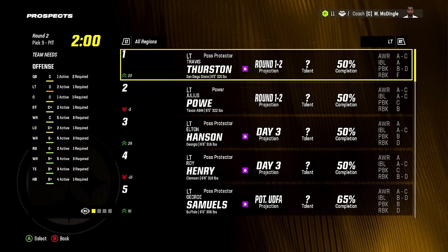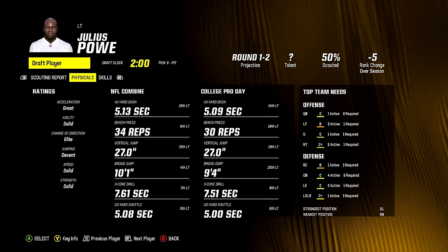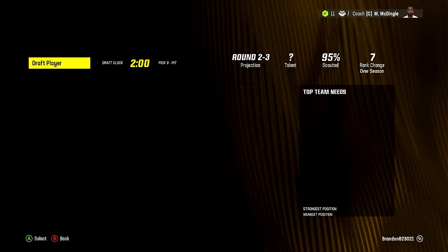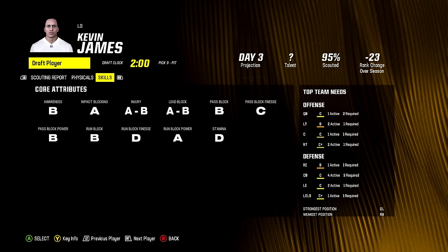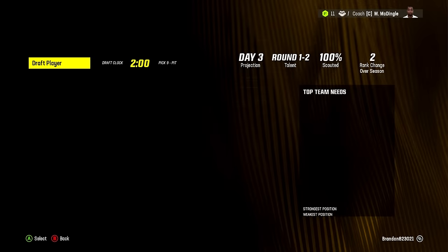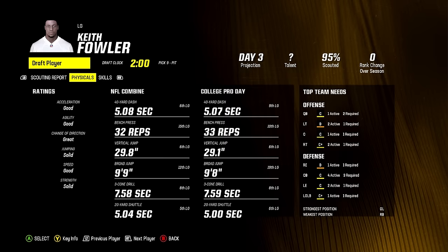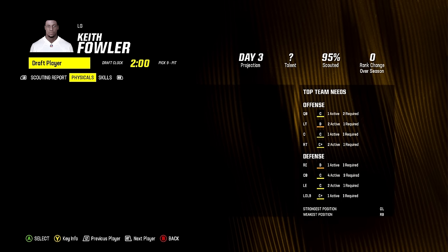Now we're going to go either a lineman or a receiver. Julius Poe looks good, but 34 bench reps being only solid strength doesn't make sense to me. There's a pass blocker who's a first-to-second round talent with decent strength and B run blocks — we'll definitely go with him later. And there's another one with really good pass blocking and B run blocks, so we don't even need to go lineman right now. There's also David Hill who looks really good.